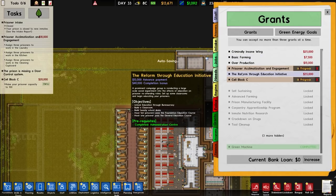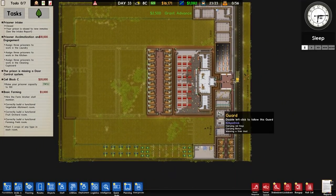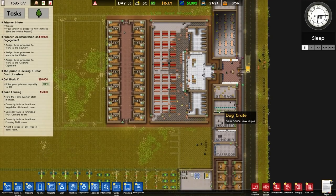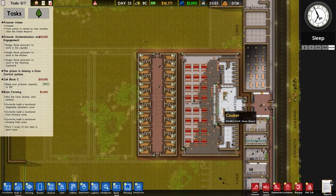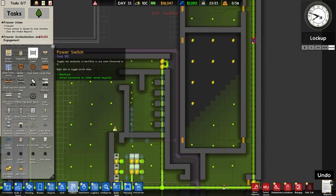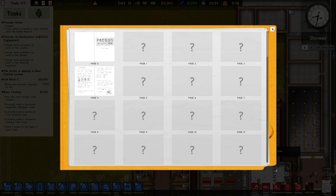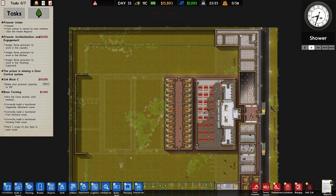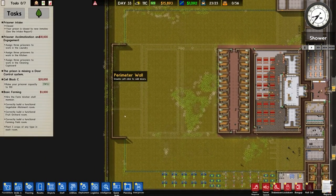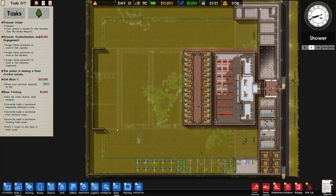For grant selection, reform through education will take a while; we're going to go for basic farming instead. As for what prisoners need: a working kitchen — check; a working canteen — check; dormitories — yes; yard time — yes; visitation — technically optional but we have it; and a common room ideally. We also need solitary which we haven't built yet.